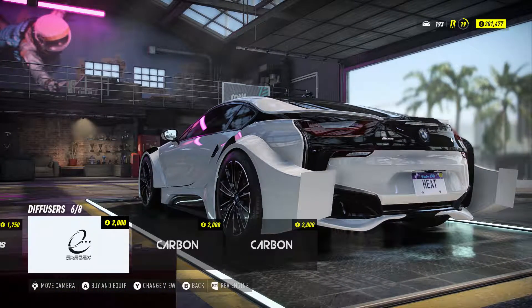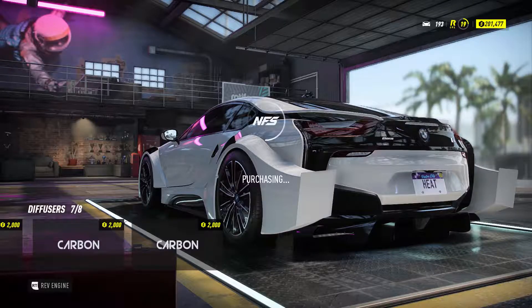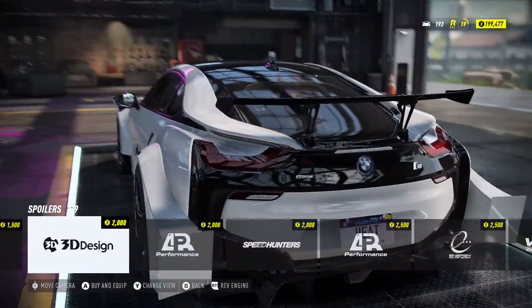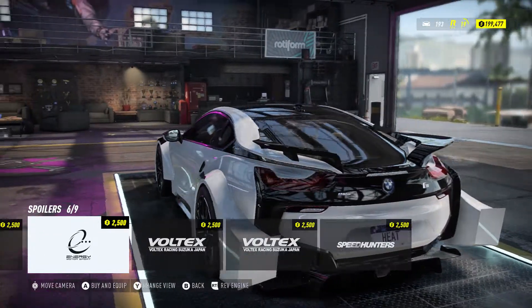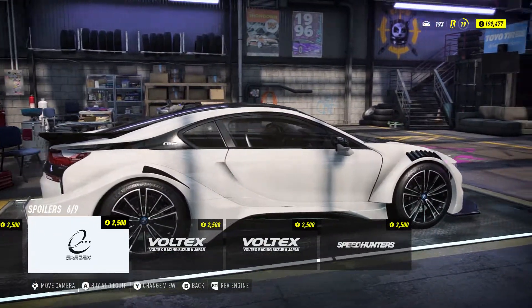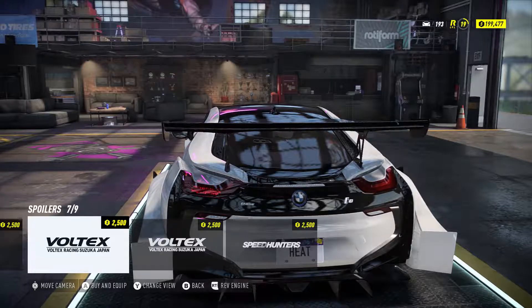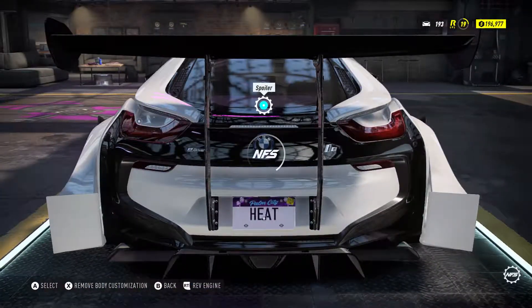I literally have the app — the studio app. Only problem is I don't think it'll take me ten years to connect it and we don't have that time. So we might as well just do this one. We'll go with that for the diffuser. Now what did I do with the spoiler? Let's see what we got — we got some nice spoilers. Go big or go home. That is so weird but it's so cool. Then we have the giant Speedhunters wing, which is what we're gonna go with. Gotta go big or go home.